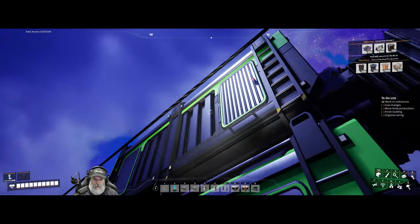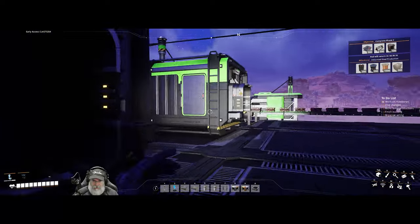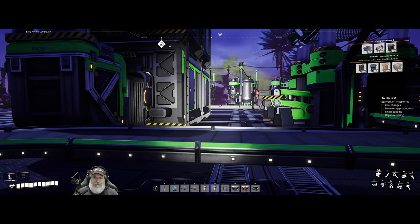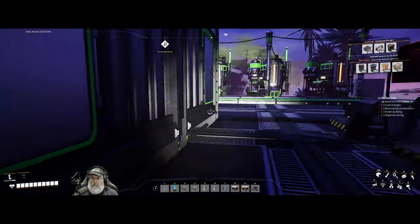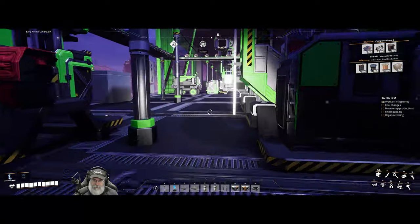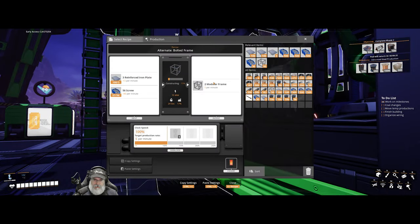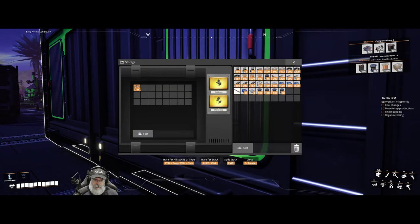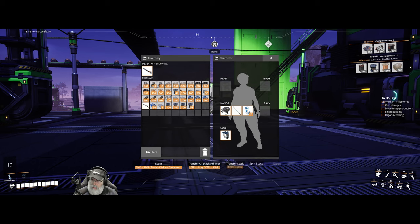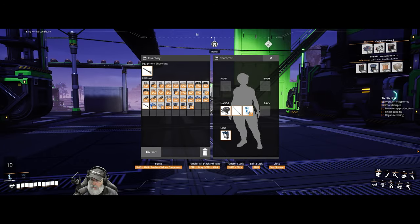I added another bin up here because this one was starting to fill up with biomass. We've got a big old supply of biomass, and once these are completely full I probably won't make any more biomass fuel unless we need it for some reason. I also moved this constructor over here and it's currently making more modular frames. Let's cross off our coal changes and start working on our temp productions.